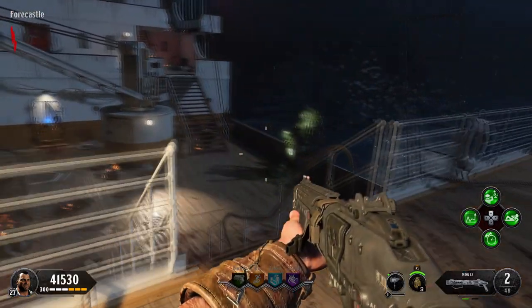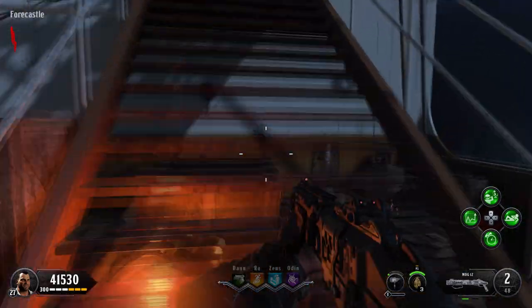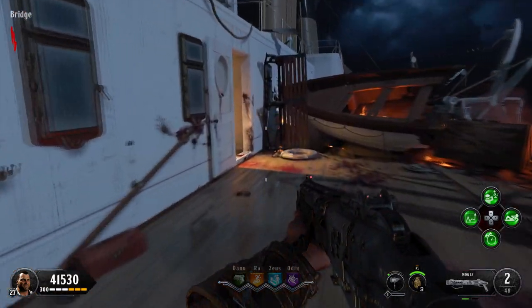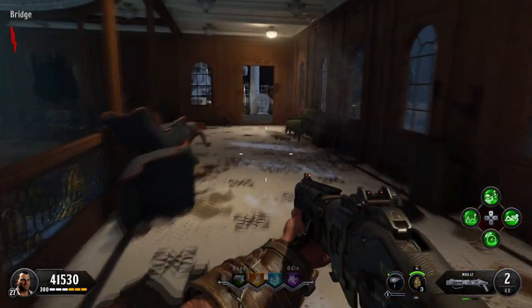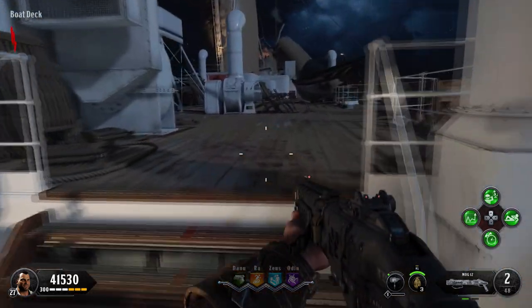The fourth pedestal is a little bit complicated, so be sure that you're paying close attention. Go up the stairs on the right-hand side onto the bridge area. Move through here, open that door if it's not open yet, onto the staircase area. Go outside on the opposite end onto the boat deck.